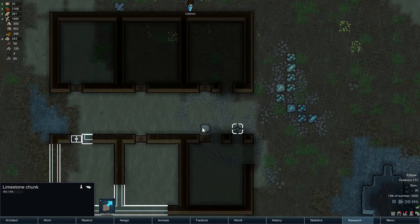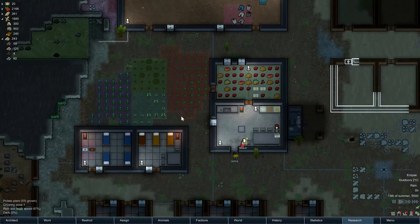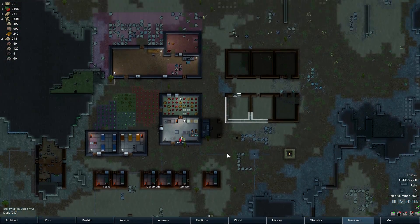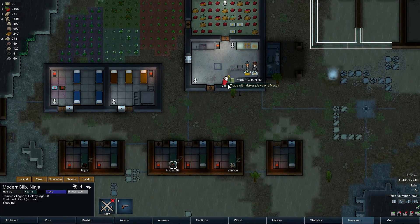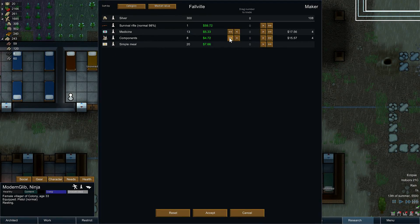Meanwhile the bedroom's going fairly well here. Still loads of room there, everything's getting done. It's just a little slow. I'll wake up Modern Glib here and talk to you. 15 per. I do need components though. 98% survival rifle. Oh that's mine. It brings us down to 15, so I still have 5 meals for the morning.